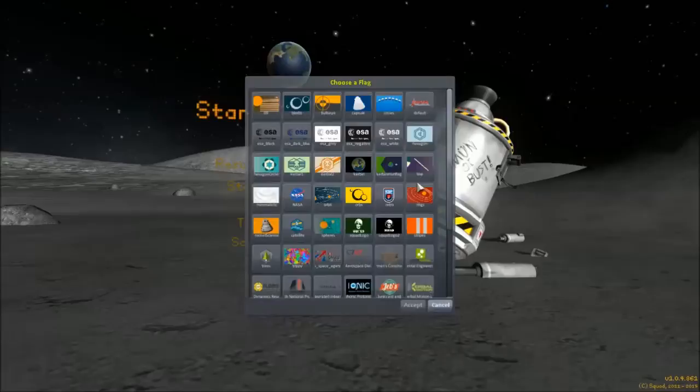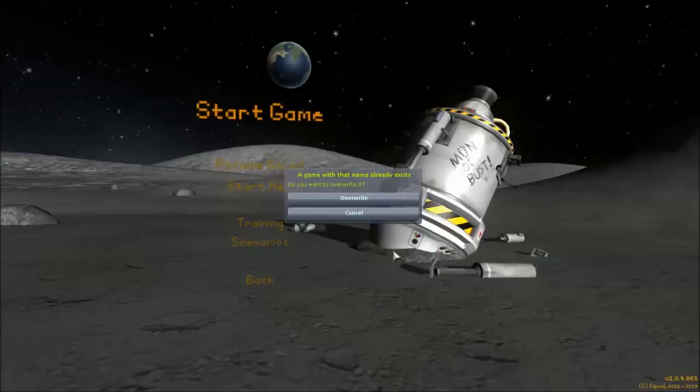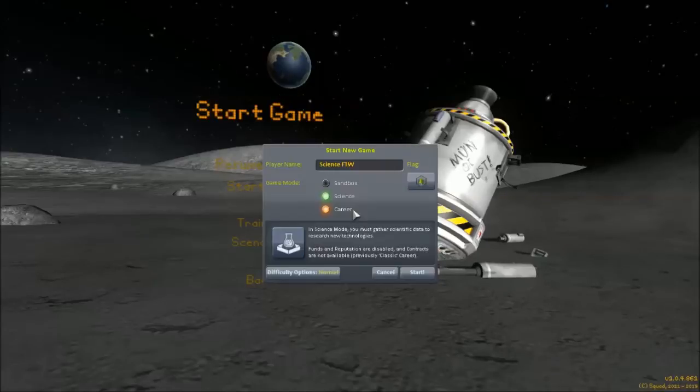I'm going to click Science Mode and give myself the tree flag, and I'm going to call this... let's do 'Science for the Win.' And since I already have one, let's do 'Science Explanation Point.' There it is.